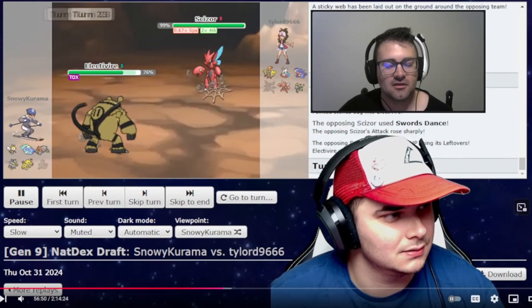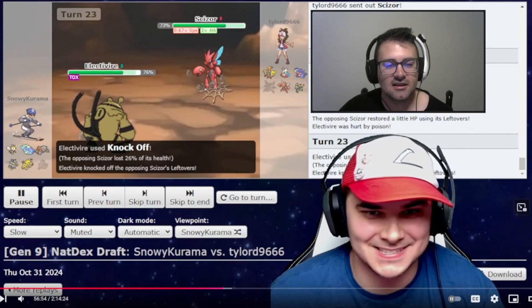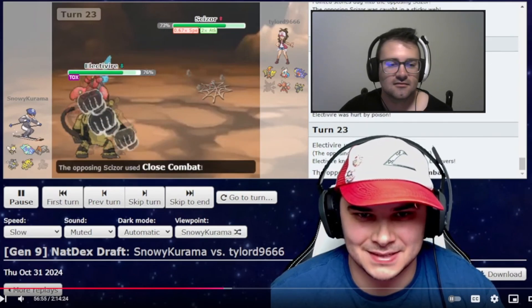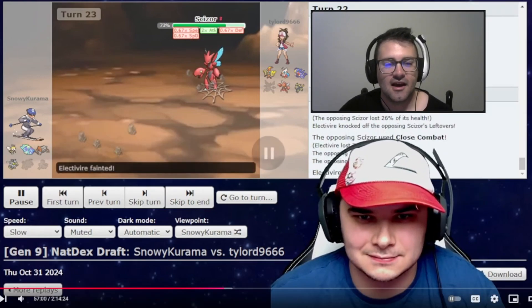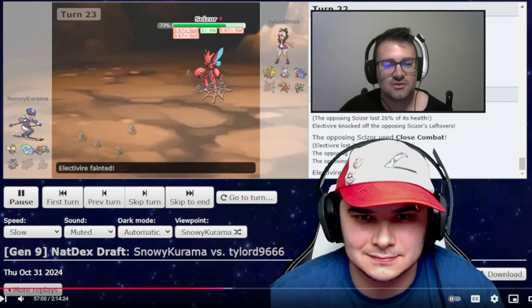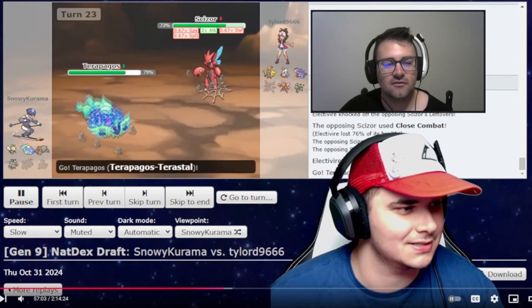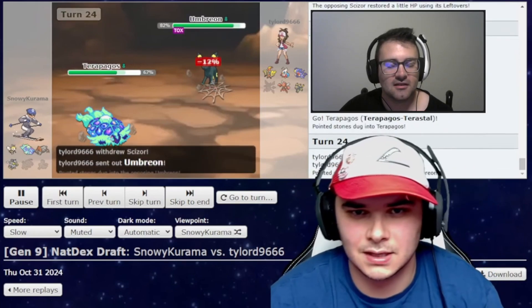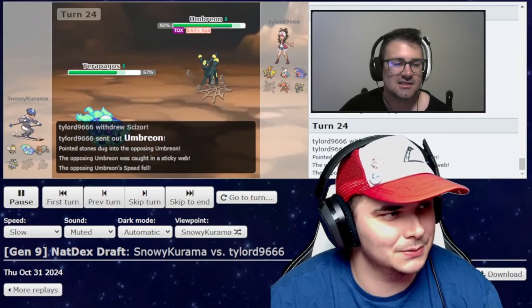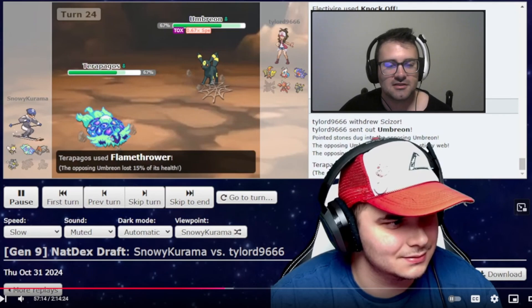The switch out was going to happen, because Rabambi would have just died. I just clicked Knock — it looks like he still had his item, which is fine. Get CC'd and it's fine, because I don't think I clicked Thunder once that match, which is very unfortunate. Terrapagos is here with the Flamethrower. He's probably just going to go out to Umbreon. Maybe I switch on that. I don't think I had Rapid Spin on this, so I just Flamethrower. Maybe he's going to stay in for Bullet Punch or Close Combat — who knows.